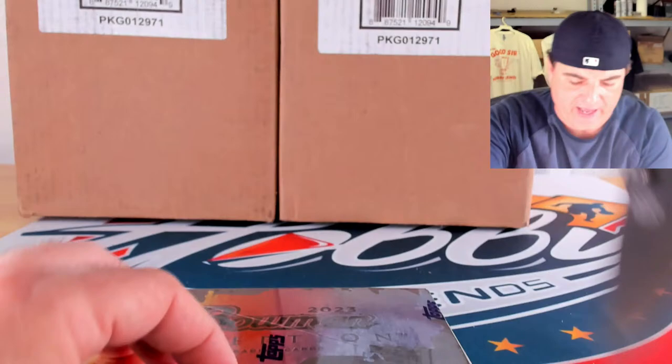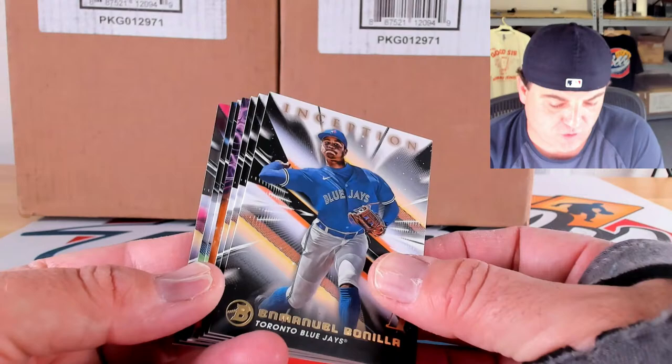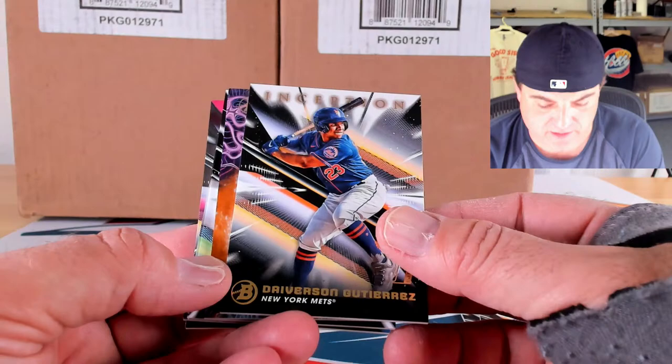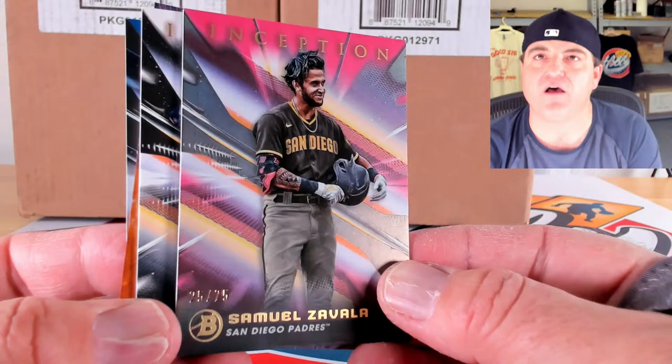First case gets an A — mainly because of the Holiday, the Jones, and the one of one. Pretty good start. Another primordial orange to 25 — wait, count the cards — still seven. Belt, Bonia, Hernandez, and Gutierrez. We got an extra hit — three autographs in the last box. Sammy Zavala on the magenta to 75, 7 of 75. First of three autos: primordial prospects orange to 25.